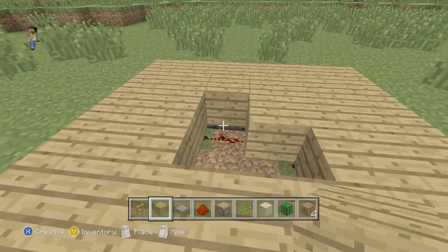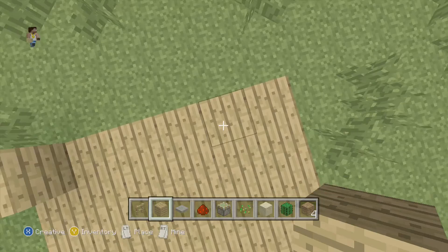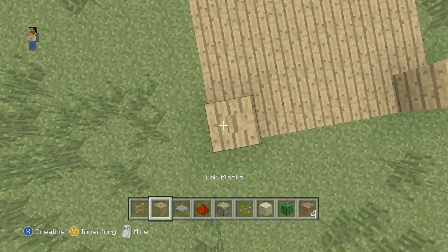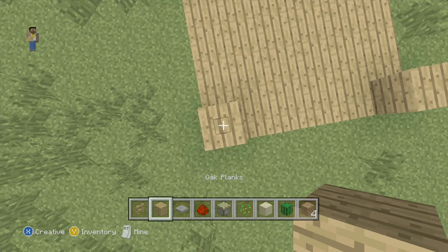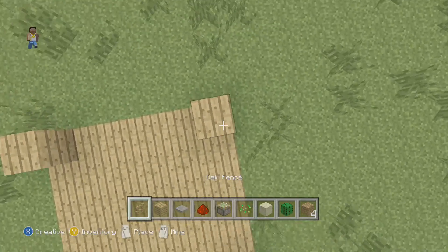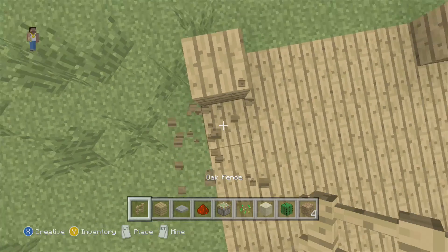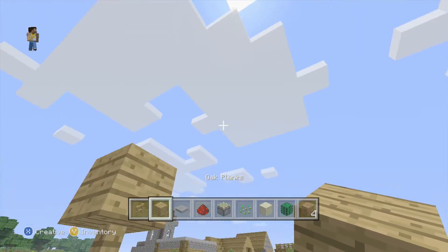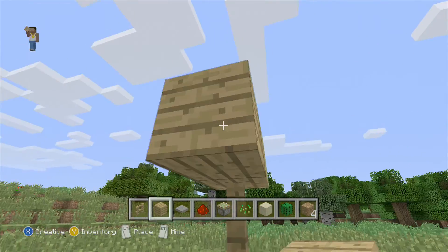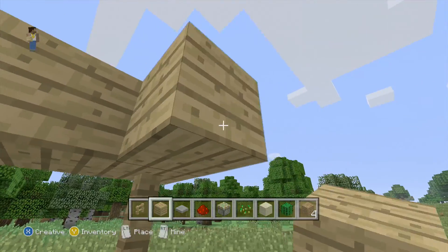Looking good, looking good. Now you want to make little designs — you could fill the corner up like this, stack up fences like that, and put a block like this on each corner. Now you've got to make little trim pieces so they can't jump out, like so on each side.